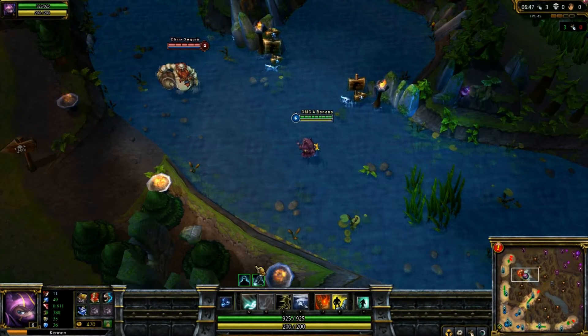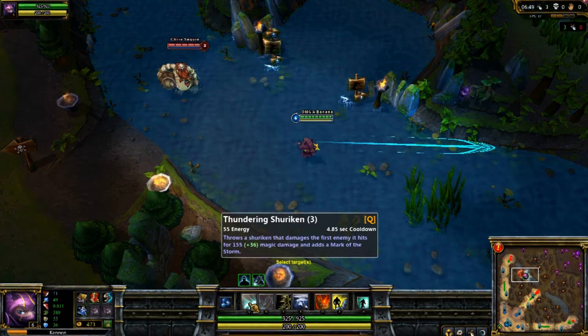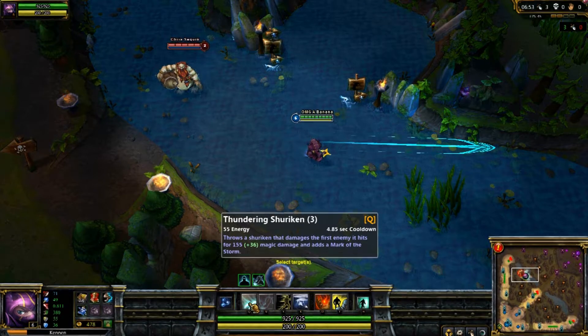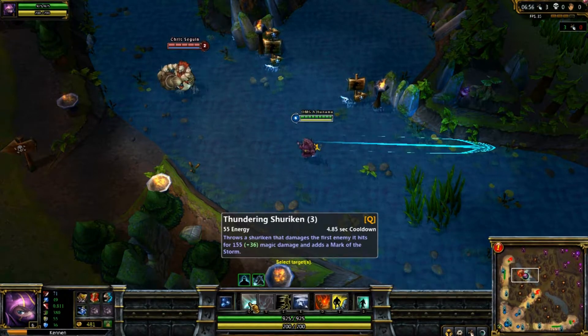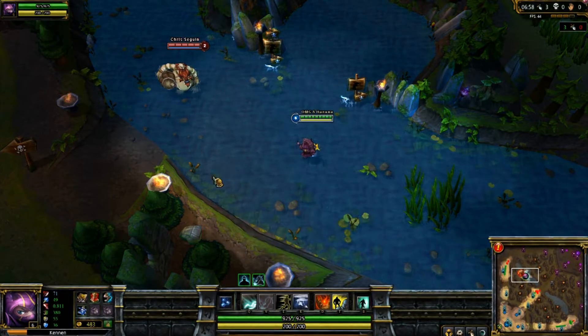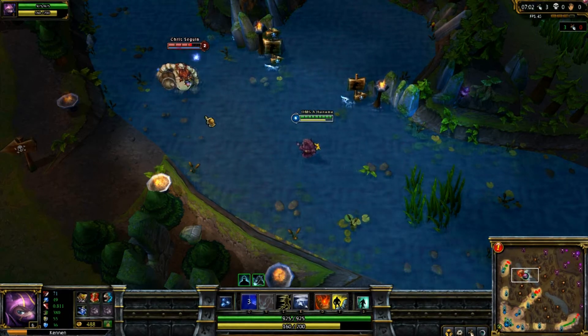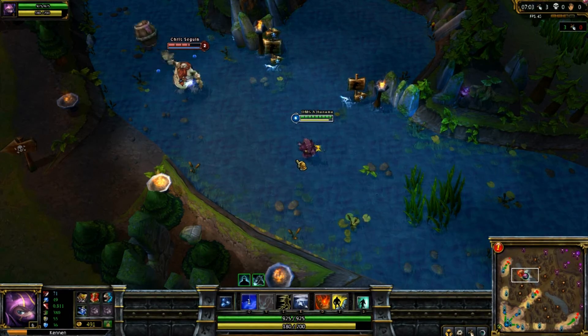His Q is called Thundering Shuriken — Kennen throws a fast-moving shuriken toward a location, dealing a flat amount of damage plus 75% of ability power as magic damage, and adds a mark of the storm to any opponent it hits. Note that it cannot go through minions — it needs to be a direct hit.